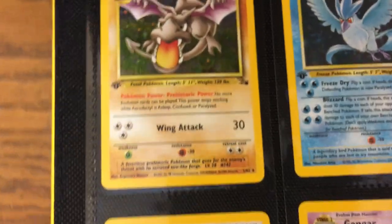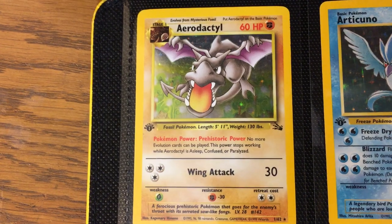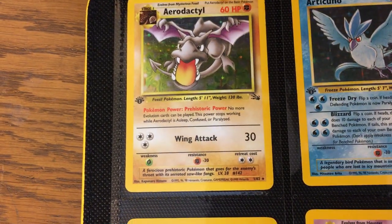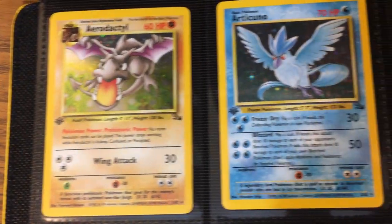Let's start with Aerodactyl — the first card in the Fossil release and also the first appearance of Aerodactyl in a set. This is done by Himeno, and you'll see that triple combo of Himeno, Sugimori, and Arita throughout. Those are the main illustrators in the set.